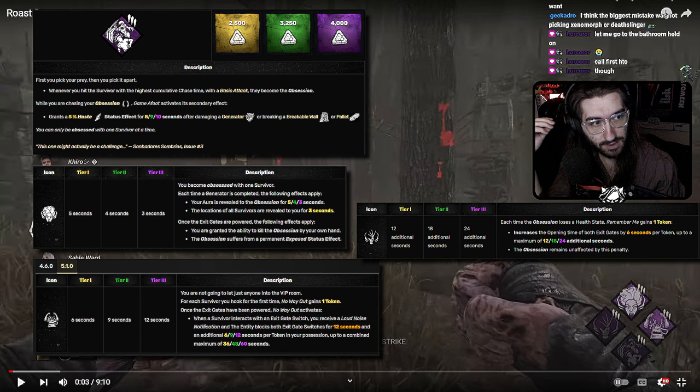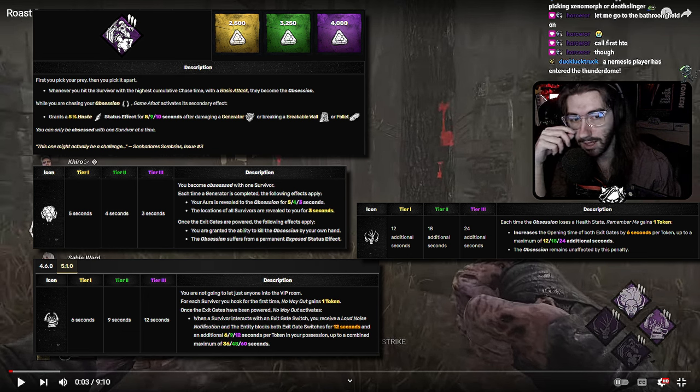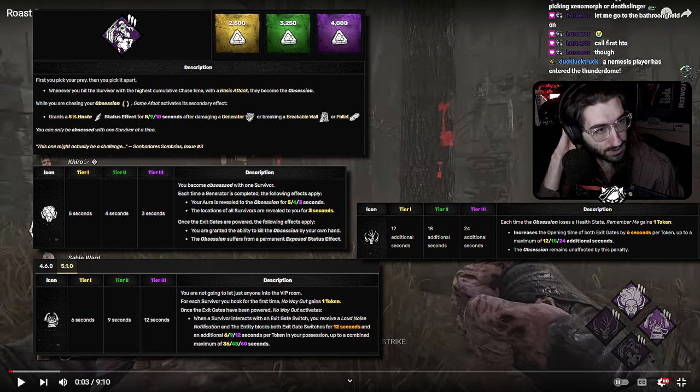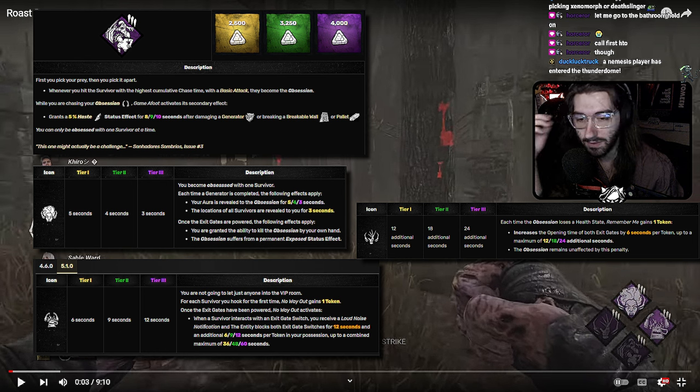No Way Out is a good choice — it's one of your really strong non-slowdown perks. Keep in mind, if one person decides to immerse for most of the game, you won't get the most value. I do see the synergy with Remember Me — while initially not a very good perk, it does have good synergy with endgame perks if you're going that route.